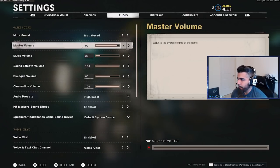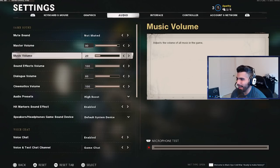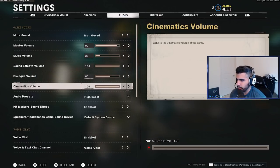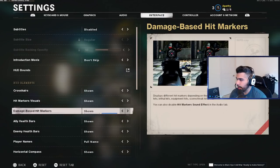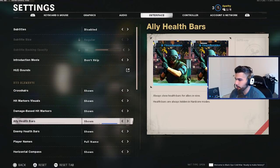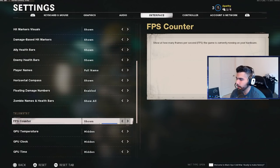For audio: master volume at 90, music volume at 20 — don't want the lobby music too loud. Sound effects volume 100 so you can hear footsteps. Dialogue volume slightly high but not overwhelming. I use the 'High Boost' audio preset — it makes footsteps and movement cues like drops and jumps very audible. Hit marker sound effect enabled. For HUD elements: crosshairs shown, hit marker visual shown, damage space marker shown, ally health bar shown, enemy health bar shown — all important to keep visible. FPS counter shown at top left.